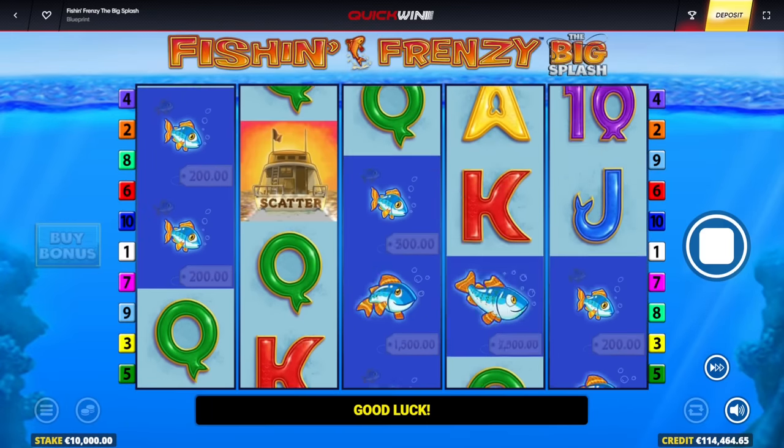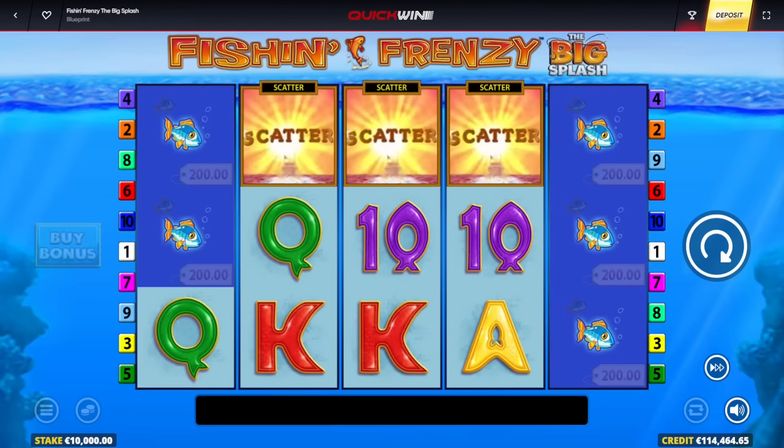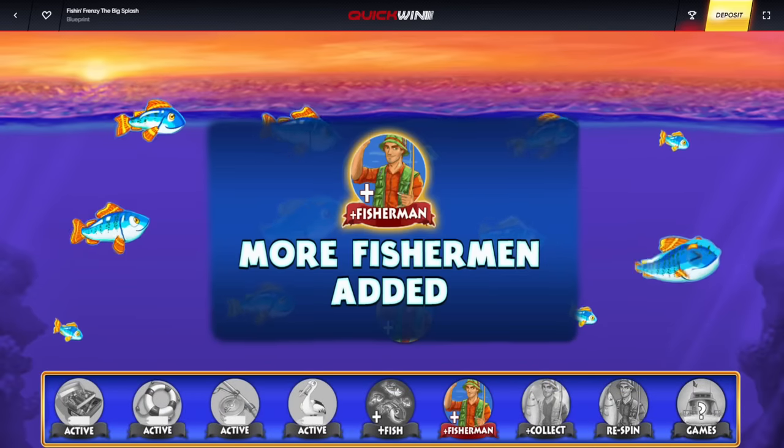One more bonus — five scatter please. Three again! Three scatters. Let me pick the big one — extra fisherman. Same start as before, let's hope it works out a bit better this time. I want to get three fishermen on the first three spins.